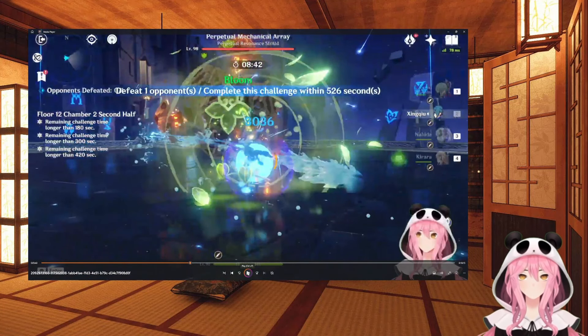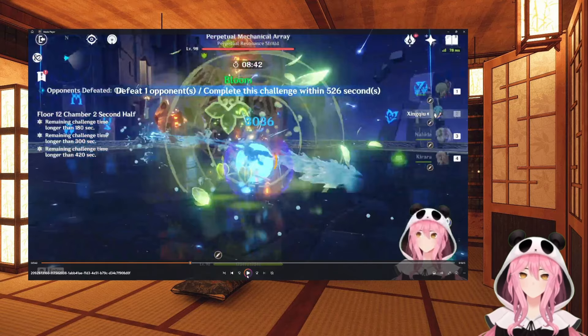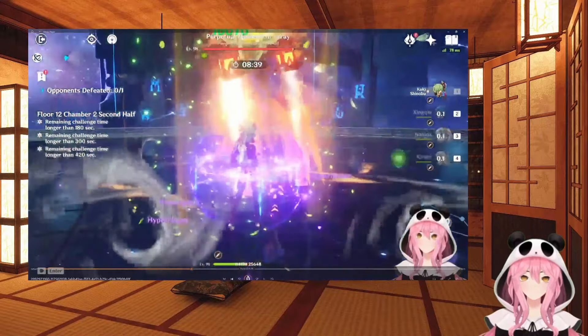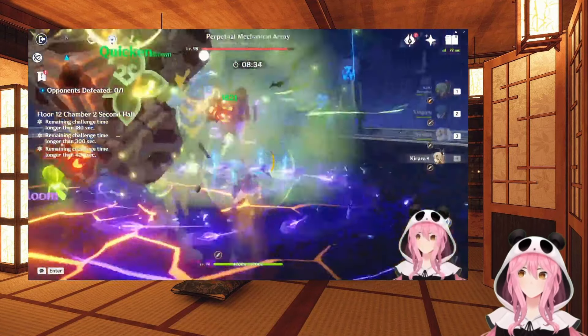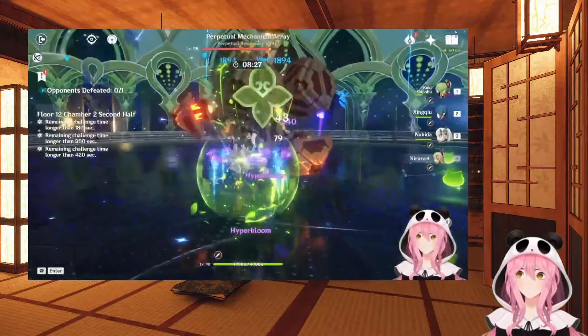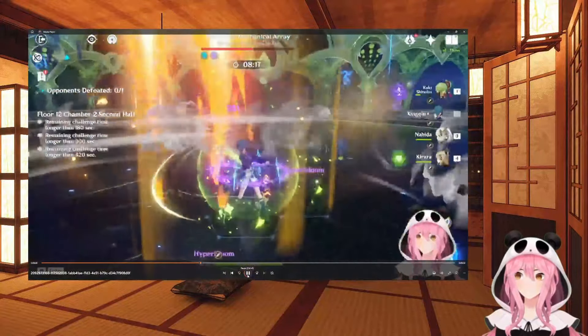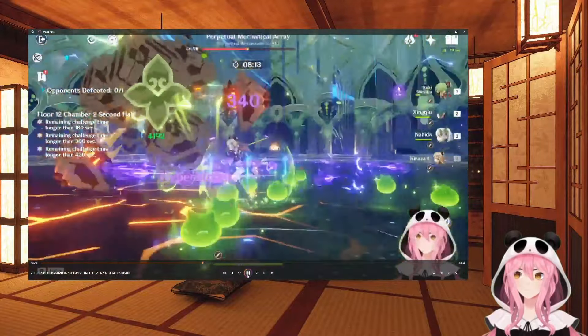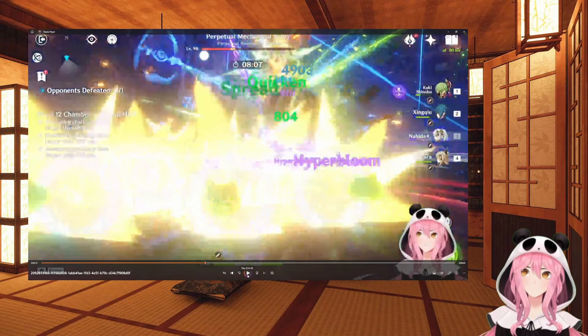This boss - I'm sure you've all seen it many times in the Spiral Abyss before. For newer players, this boss can be a little annoying because of the RNG aspect. Hyperbloom is also good here because you can hit it while it's in the air. Shields allow us to ignore most of this boss's attacks so I don't really have to dodge. Usually it splits around the halfway point, but if you do more damage it will sometimes split once it's down to a third or even a quarter of its health.